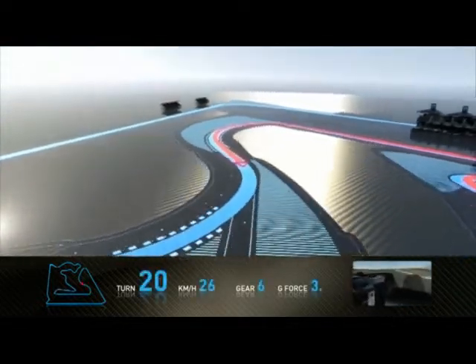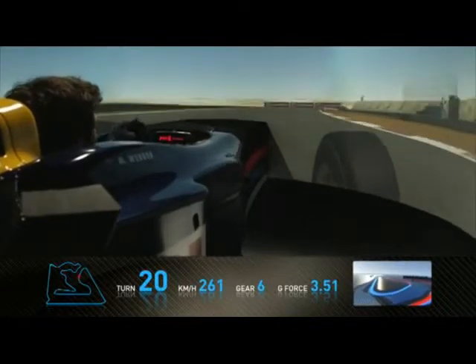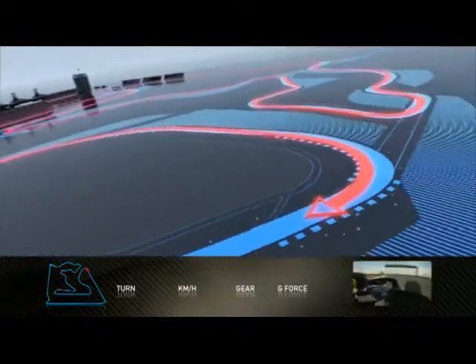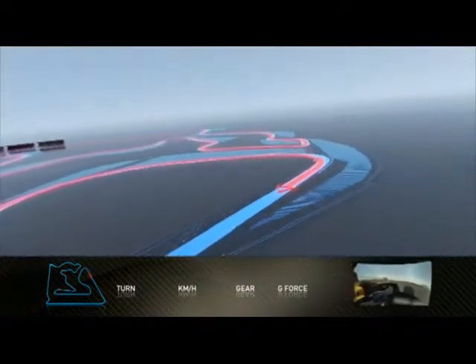Now we go through a very fast part of the track, really exposed — you can see the desert in the background. Into the penultimate corner. Very important to get a good exit out of there, as you have another long straight ahead.